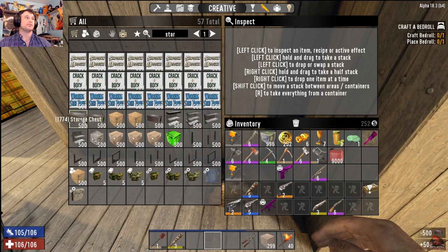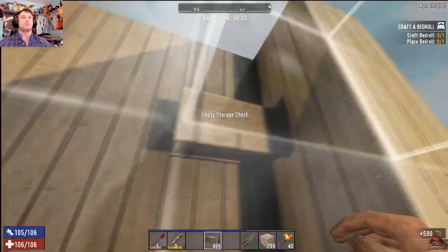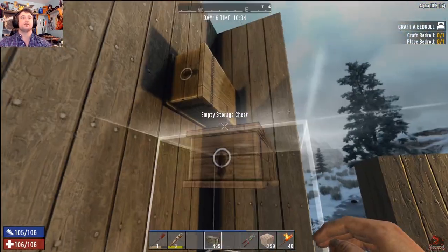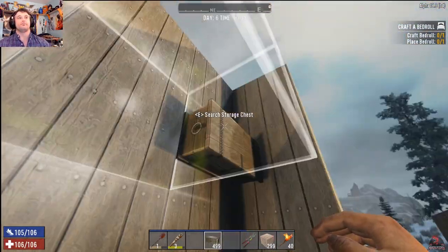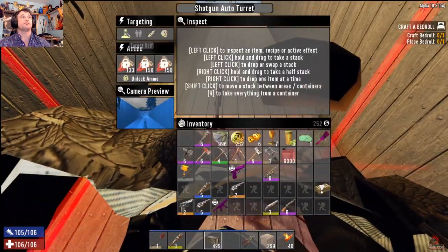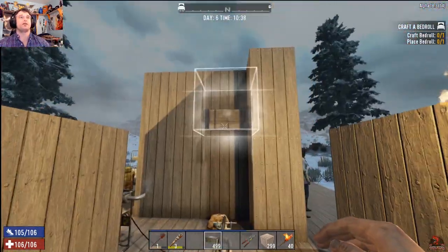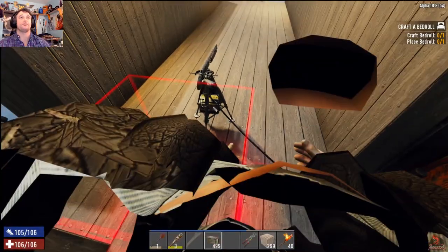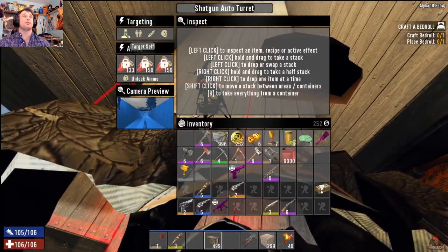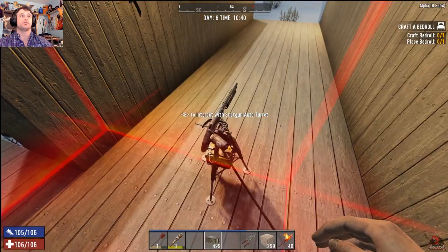Say I had a storage chest right here, and every time I log out one of my friends comes in and steals my nail gun. I can come right over here and set this to target my friends, and anybody who's my friend and rolls up to steal my box is going to get shot right in the face. I can also set it to shoot me as well.